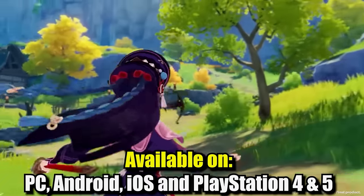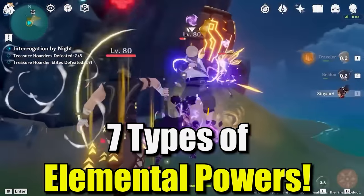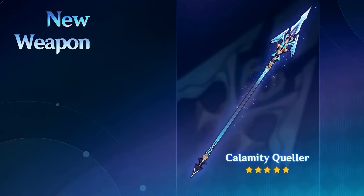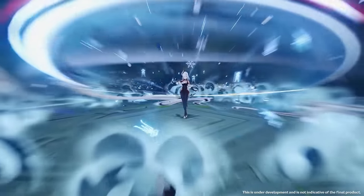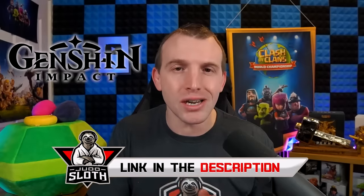Thank you to Genshin Impact for sponsoring today's video. This is an open-world RPG available on a variety of platforms. Step into a magical world and start your adventure. There are seven kinds of elemental powers, each with unique strengths for you to strategize. Genshin Impact has released version 2.4 with new characters, a new weapon, and a mysterious new map. The amount of events and rewards is very impressive — by completing the Lantern Rite event you get rewards, a new character outfit, and you can even invite a four-star character for free by completing the required quests. There is a link in the description and pinned comments. Thanks again to Genshin Impact for sponsoring today's video.